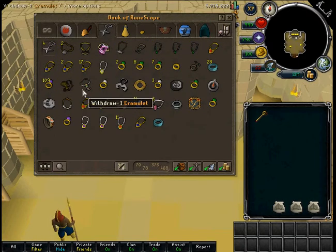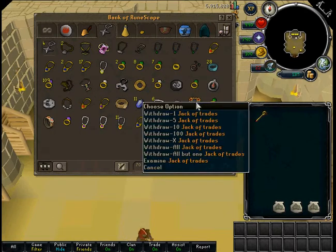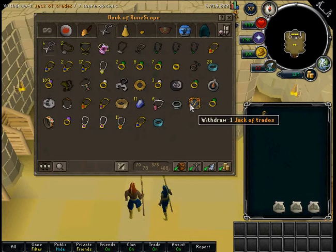This is my necklace tab, ring tab. Slayer vs jack of trades — gotta do that today, get 5k free runecrafting exp.